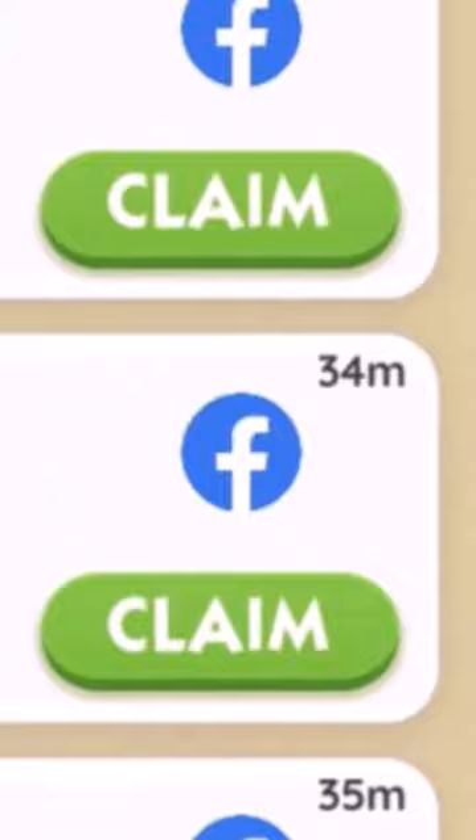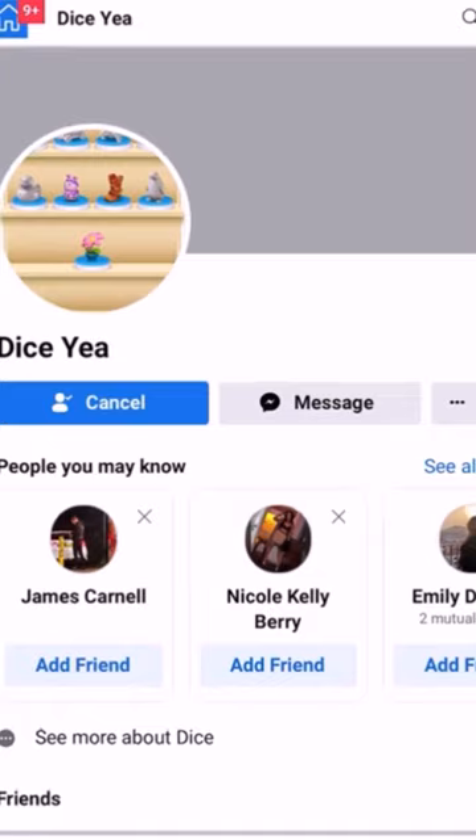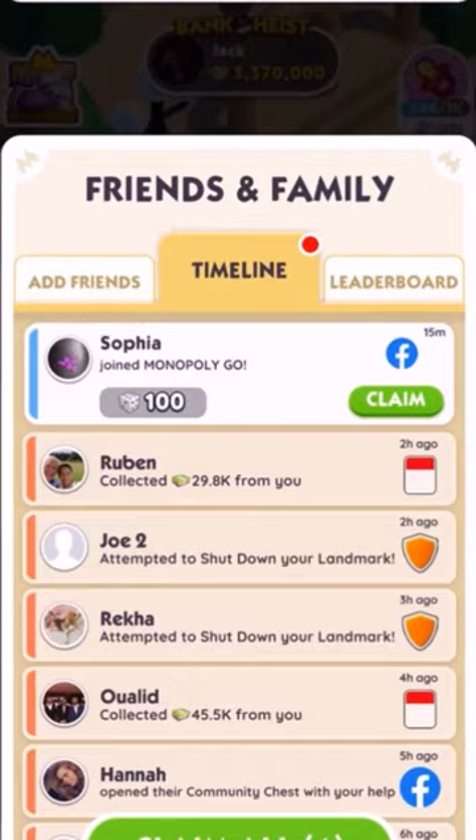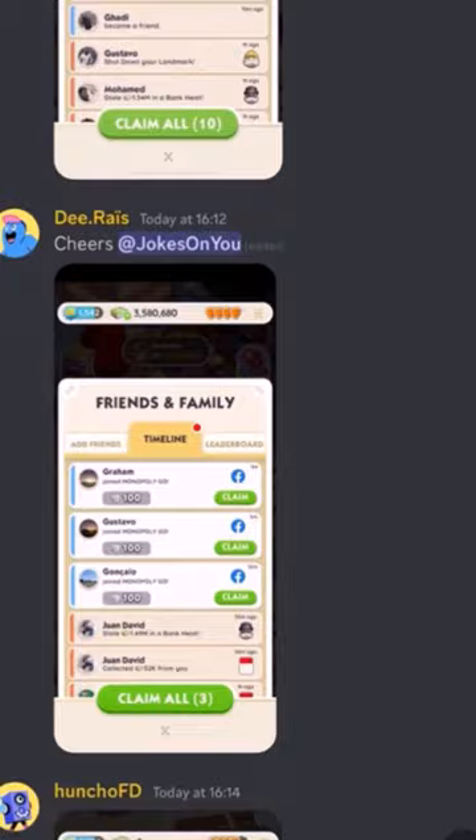Then you'll notice a handful of links flying down. All you've got to do is click on each one, add the person on Facebook, which is going to be an alternative account, so don't worry about personal information. You can unfriend them later and wait half an hour. You should see 100 dice for every single account that you actually add. There have been hundreds of other members getting tons of free dice from this simple method.